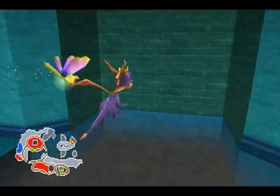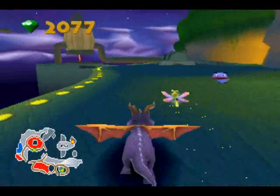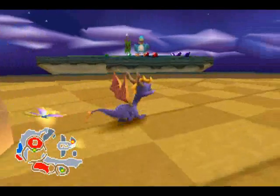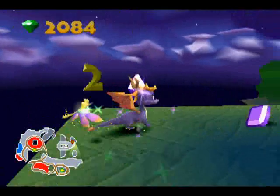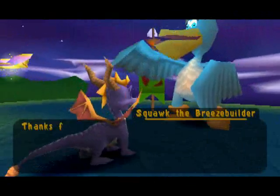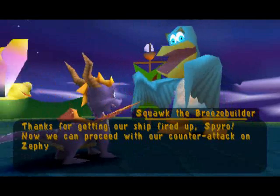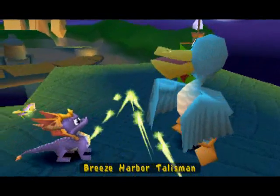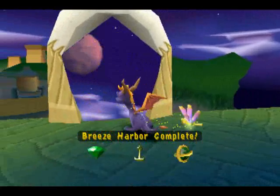Ow! I blew up that chest thingy. The gems it drops go right there. Now, before I talk to you, I'm going to pick up the gems. 400 out of 400. I have both orbs. Thanks for getting our ship fired up, Spyro. Now we can proceed with our counter-attack on Zephyr. Please take this talisman as a token of our gratitude. Yay! Token! Drop anchor, drop anchor! Ow! Breeze Harbor complete!